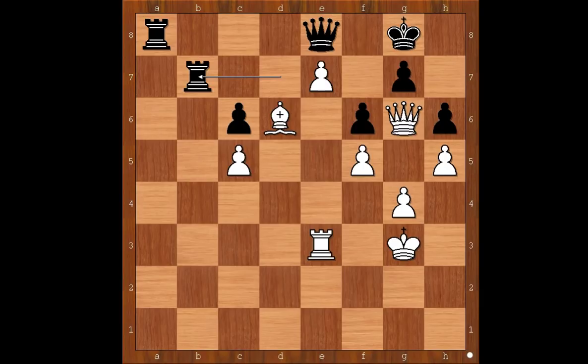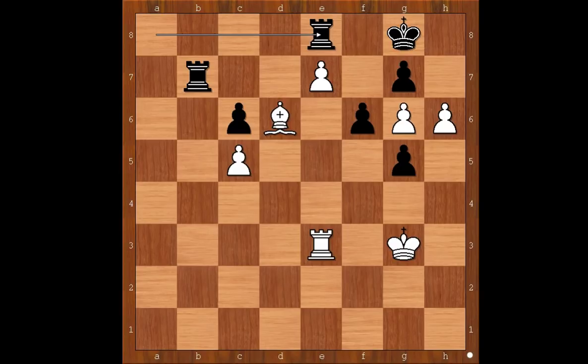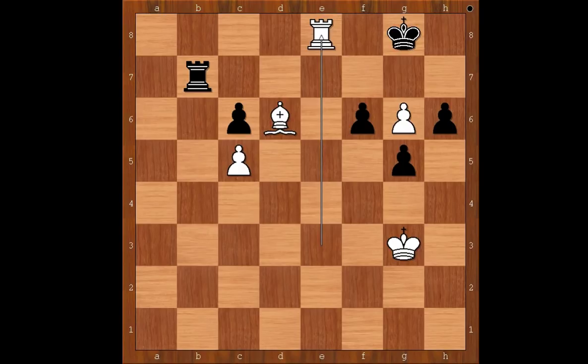Wesley So found a way to make progress. The move is g5. h takes on g5, h6 threatening queen takes on g7 checkmate, queen takes queen, pawn takes queen, rook to e8. If g takes on h6, the pawn is pushed and promoted to queen. Rook takes queen, rook takes rook check, king to g7, rook to c8 — and White is better.